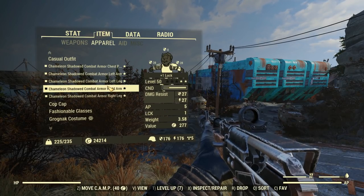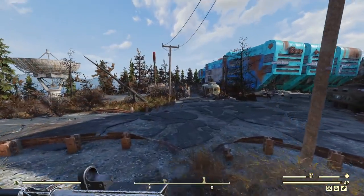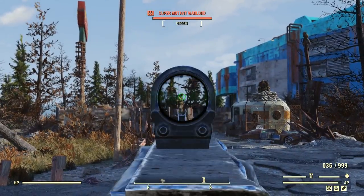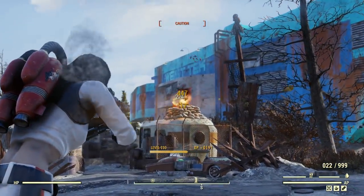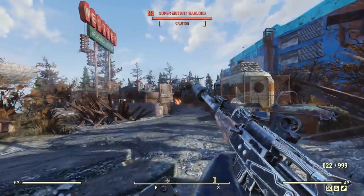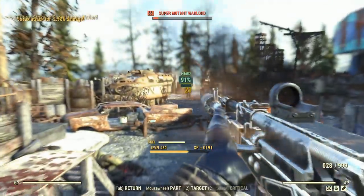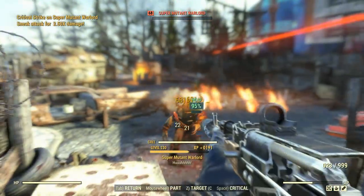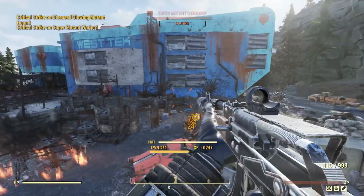We're going to be running with Chameleon today, because we're not going to be at super low health, rendering the use of Unyielding a little bit useless. Unfortunately, what that means is we're going to have a bit more trouble aiming down sights when we're not moving, but there's always third person for that. Basically, I'm just going to Stealth Commando all of these dudes and see if we can get some nice Gun-Fu chains happening.